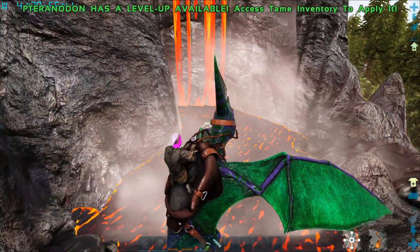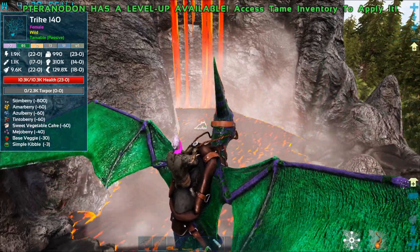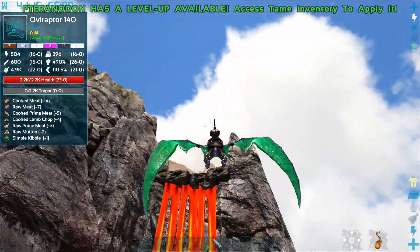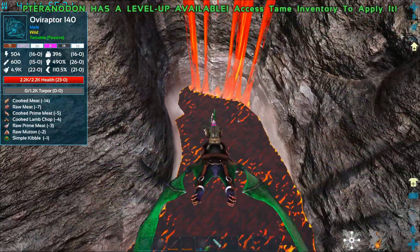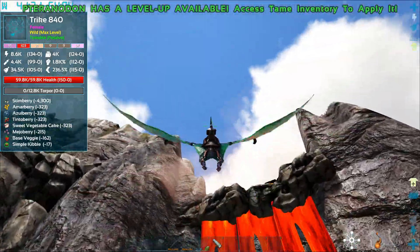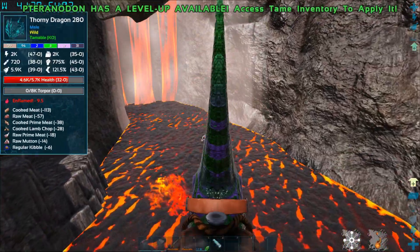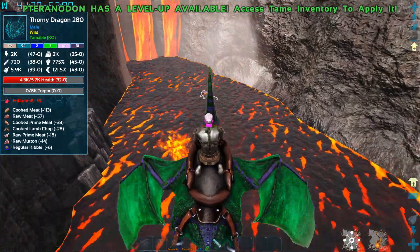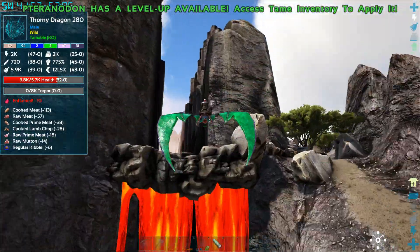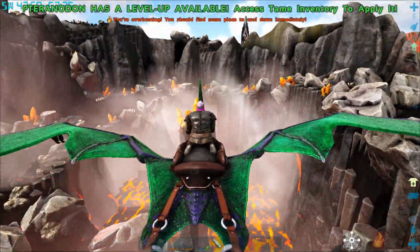Up into the lava area - lava-based trikes, level 840! The lava is obviously not too dangerous. These trikes are just chilling in the lava pit - maybe a bit cold, you know. We got a thorny dragon as well, at least he's on fire which makes sense. But the trikes in lava - that doesn't make sense.